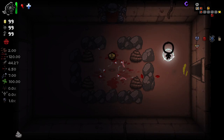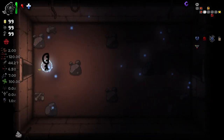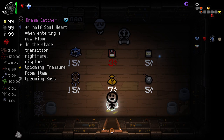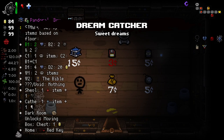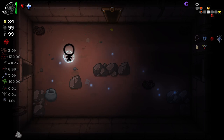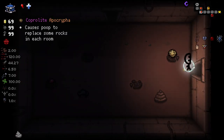Also, we've started with a few extra consumables here and there — just to get us through. We can grab a few things here and there. We can grab ourselves a Dreamcatcher — that'd be quite nice, actually. We could grab ourselves Pandora's Box as well. I guess that could be pretty useful. Let's grab Pandora's Box — why not? That'll work nicely with Dreamcatcher.